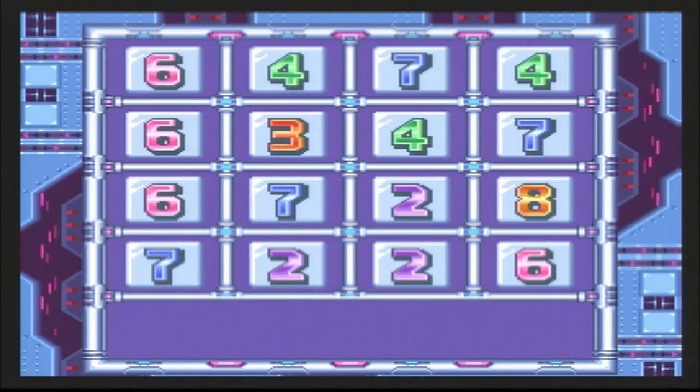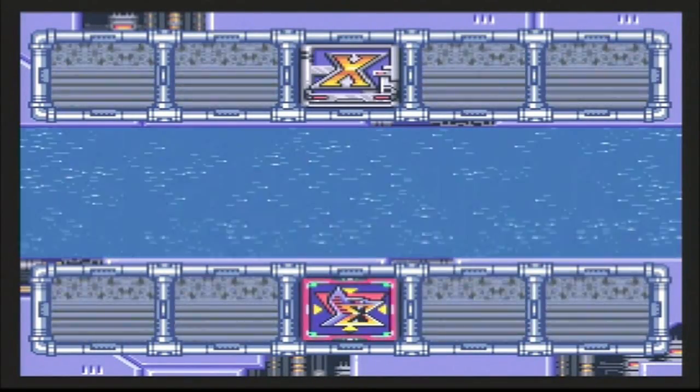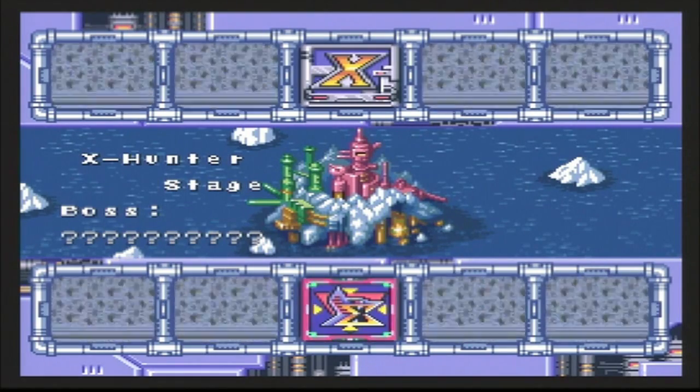X-Hunter Stage 1 is done. There's our password and we are ready to move on. But ladies and gentlemen, this is going to be a relatively short episode because we are stopping here. That is a wrap on this episode of the Mega Man X2 playthrough. If you folks like what you saw here, be sure to like and leave a comment and tell me what you think. This is Ultimate Lifeform RB signing out for now — I will see all of you in the next episode.